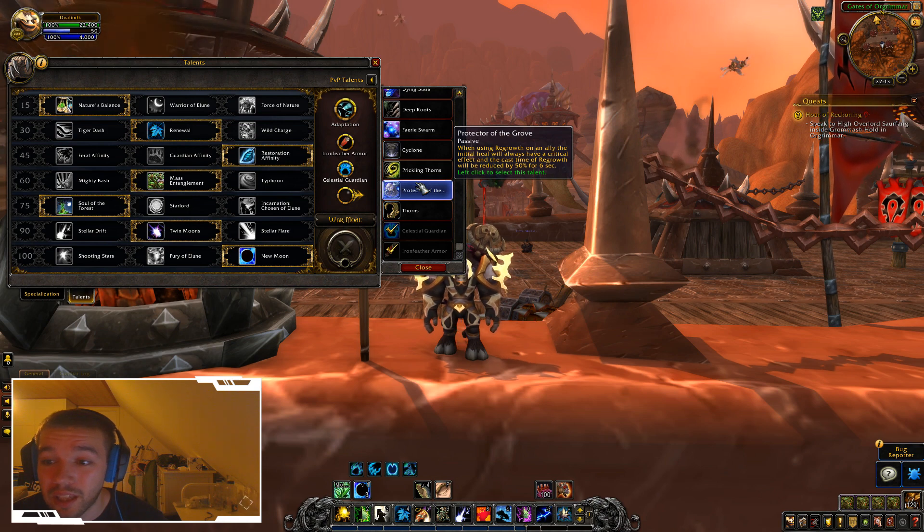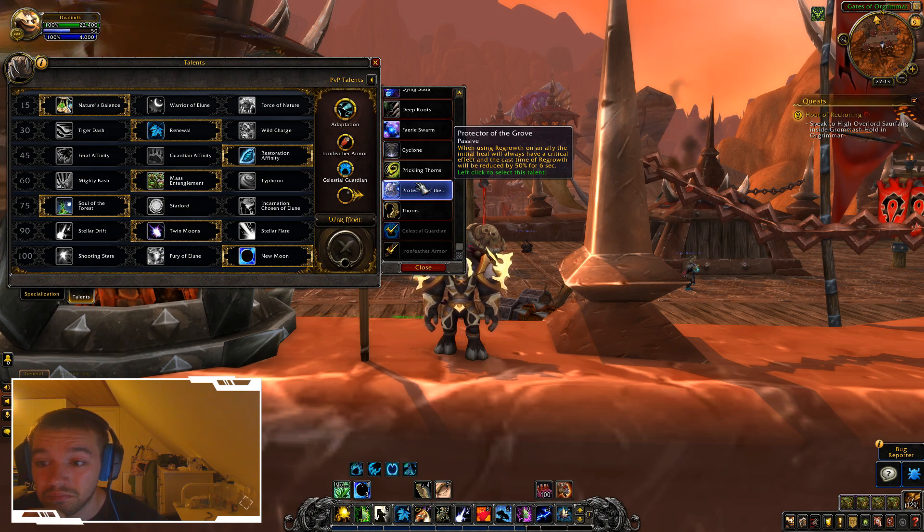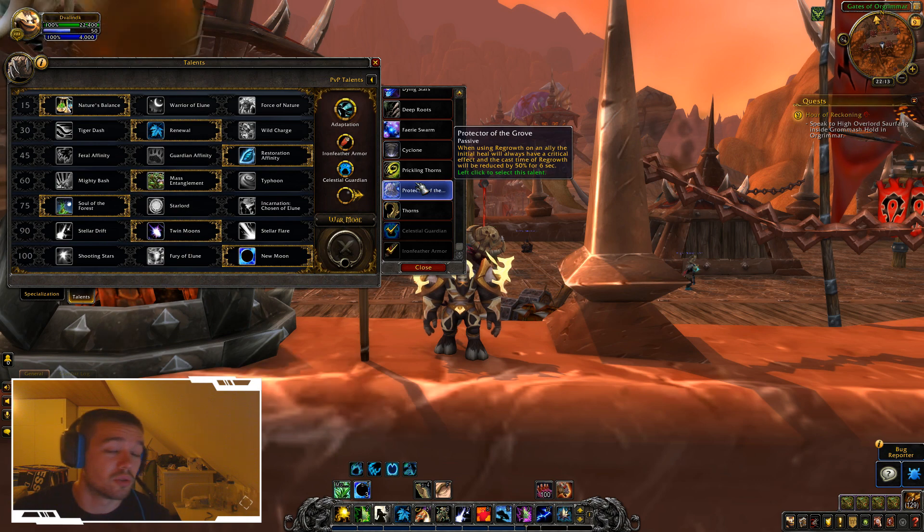When using Regrowth on an ally, the initial heal will always have a critical effect and the cast time of Regrowth will be reduced by 50% for 6 seconds. It's pretty cool — you can use Regrowth on your ally really fast and then spam it on yourself. What's not to like?